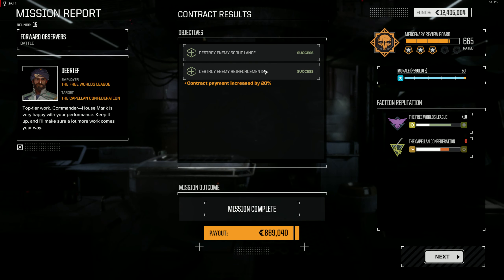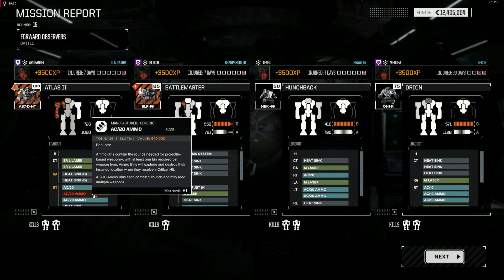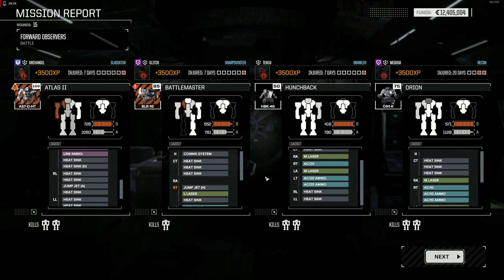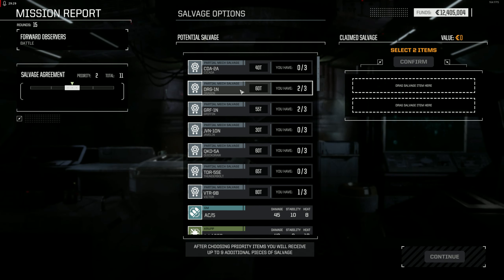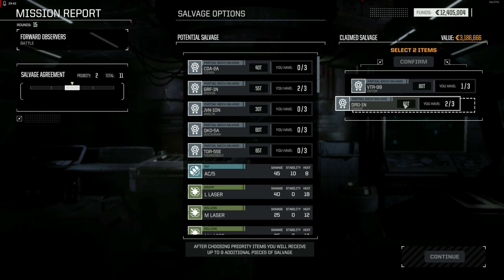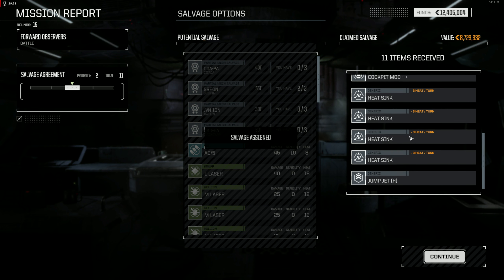Mission successful. I've got to see what kind of damage we've got. Taking a bit of damage though. AC-20 ammo — well it wasn't the AC-20, it was the ammo. That's alright, the ammo is cheap enough. Dragon — we can get that. That's two. One a Victor. Let's go for a Dragon as well. Got a cockpit mod and loads of heat sinks.